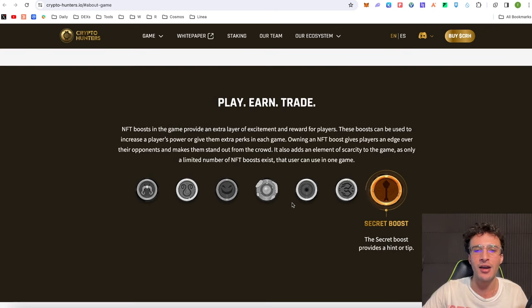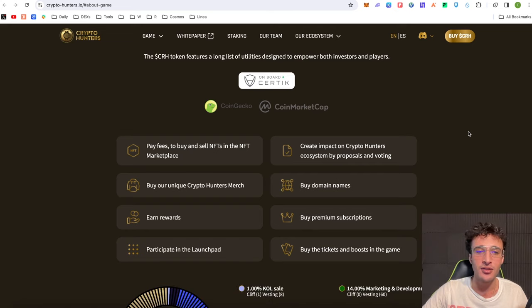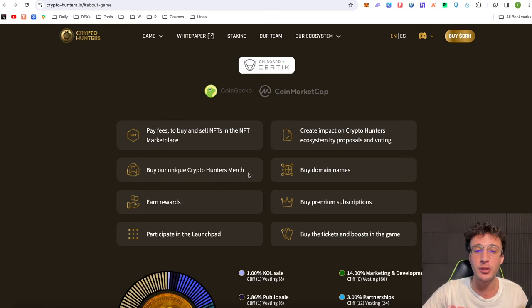Where does the CRH token come in? The CRH token is the native token of the platform with a long list of utilities designed to empower both investors and players, so you don't have to play the game to benefit from being a token holder. The token pays fees to buy and sell NFTs within the NFT marketplace, which is coming out very soon. We've got Crypto Hunters merchandise so fans around the world watching the TV show and playing the game can spread awareness and earn extra income by buying crypto merch with CRH tokens. The Earn Rewards utility rewards those playing the game and participating in the TV show with CRH tokens.